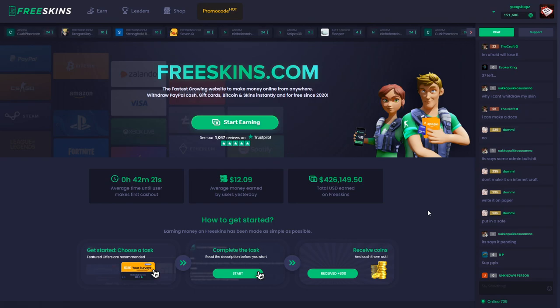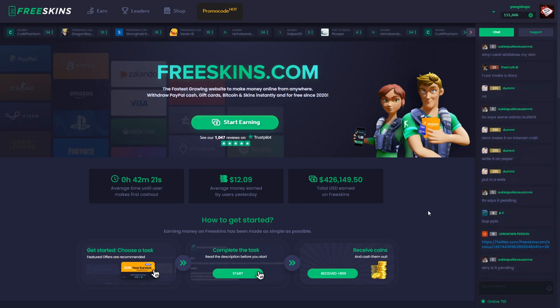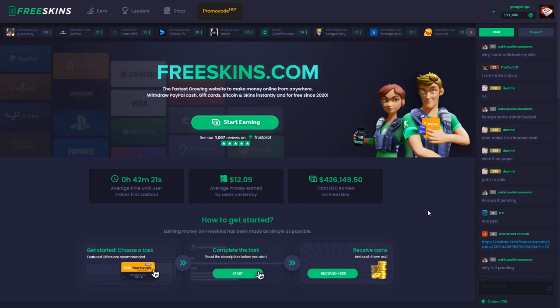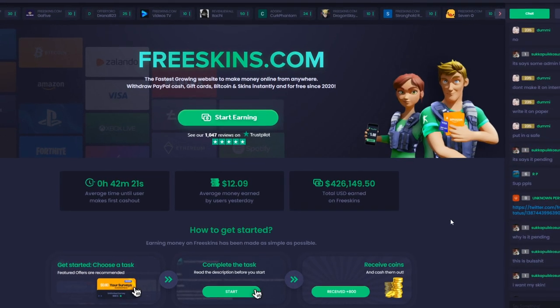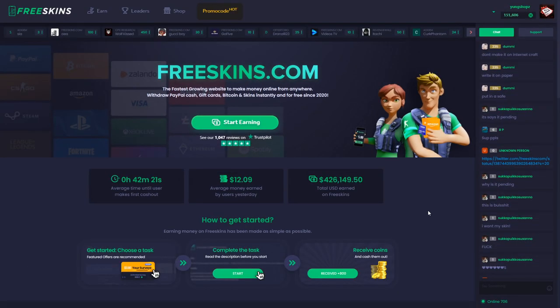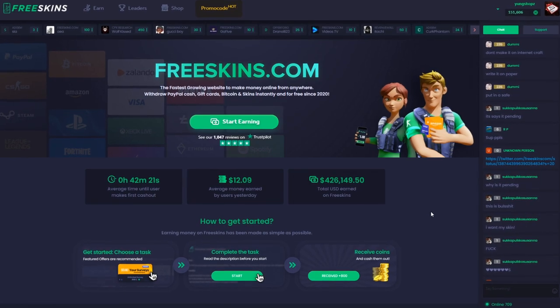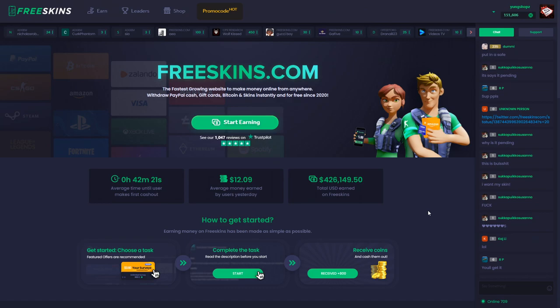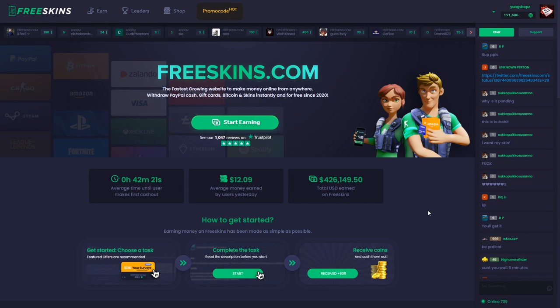So freeskins.com is actually a site where you can complete surveys, download games, and play the games for a few minutes or whatever — it depends on the offer. And if you complete all the steps, you can get up to like $50 per offer. There are surveys which take you just about 2 or 3 minutes to complete and you can make a dollar or two. So if you make like 5 surveys in, let's just say, 15 minutes, that's going to be $10.